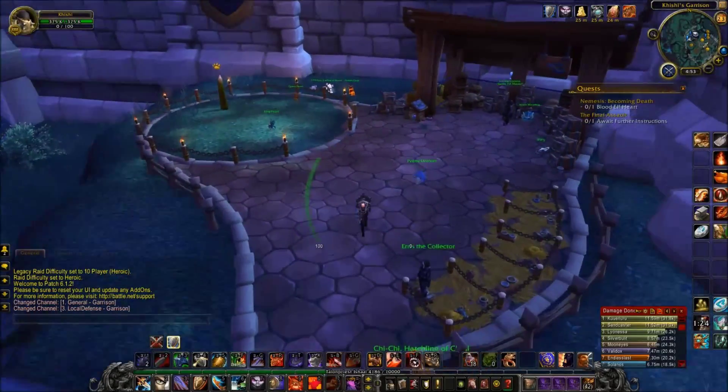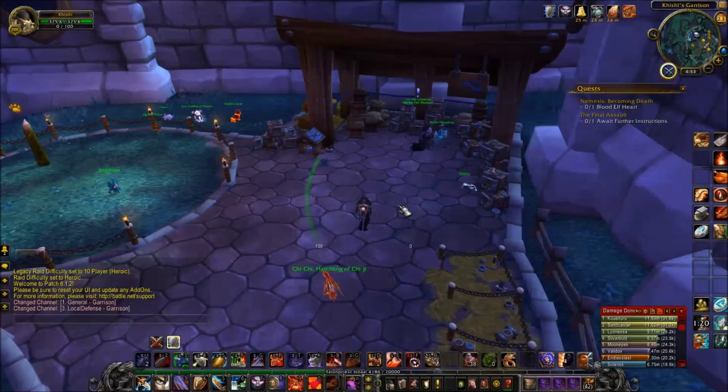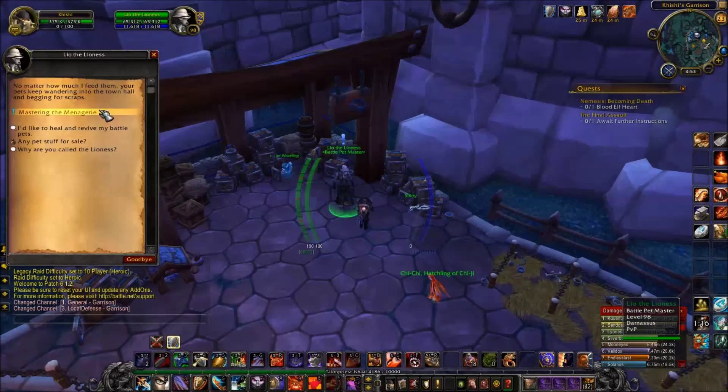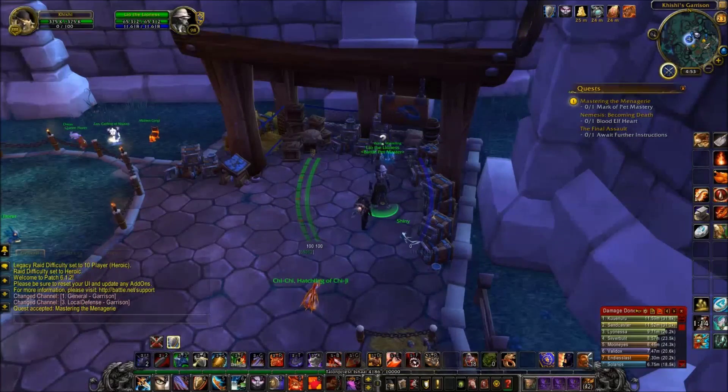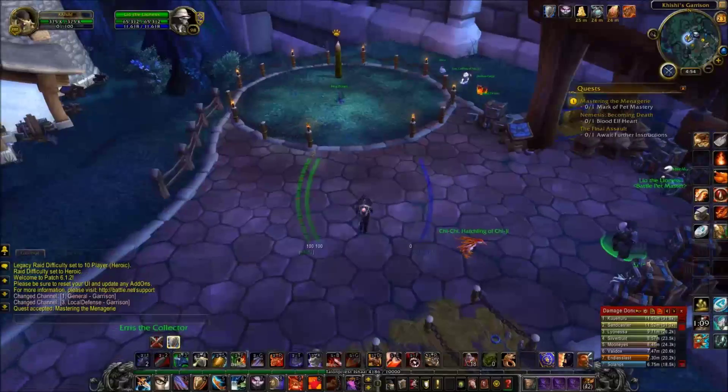In last episode — the easiest one yet — the Beaconator was taken down with just one pet, Nexus Whelpling. The second pet we used was, if I can remember, Lofty Librem. Very easy.